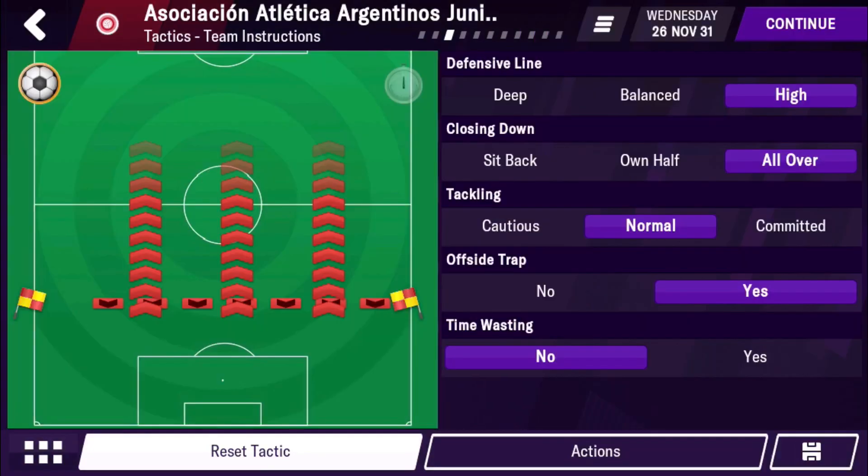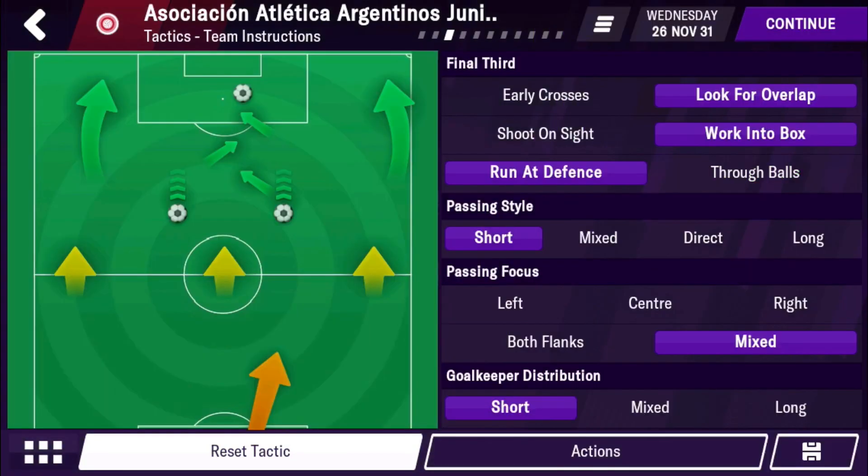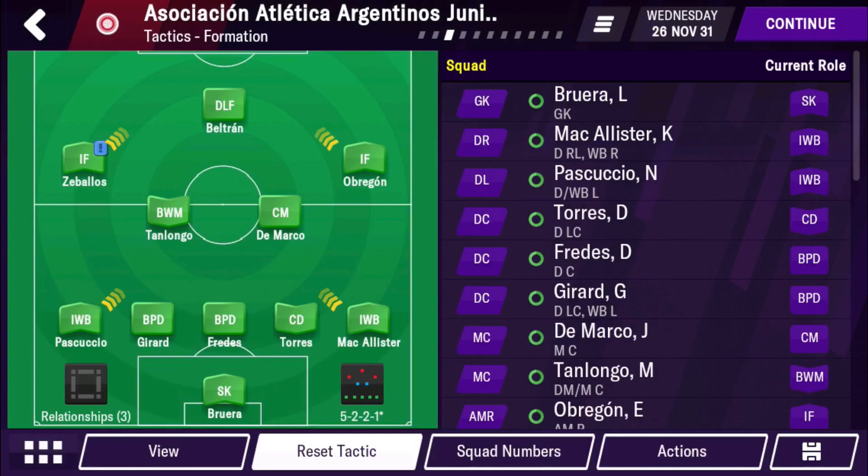It's high and all over, and you want the offside trap on. For attacking, these are the best settings this season: look for overlap, work into box, run at defense, short passing, mixed, and short. You want the inverted positions so the players cut inside — that's what makes it work.